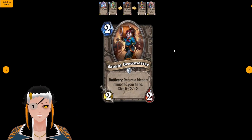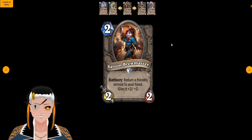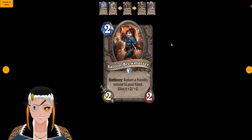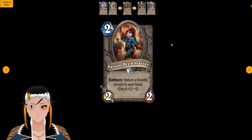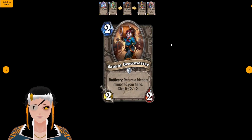Saloon Brewmaster is a two cost, two attack, two HP minion with the battlecry: return a friendly minion to your hand and give it plus two plus two — basically a better Youthful Brewmaster. It's interesting that the Brewmasters are going to continue to bounce cards back to hand, and I'm very curious if this also means that if we ever see Monk added as a class, that's going to be one of its central identities. While I don't think this card will see too much play since the original Brewmasters don't see play currently, I do think it has a lot of potential for some wacky combos.